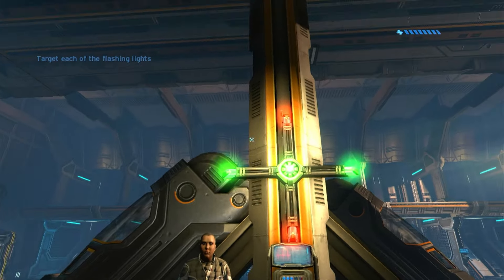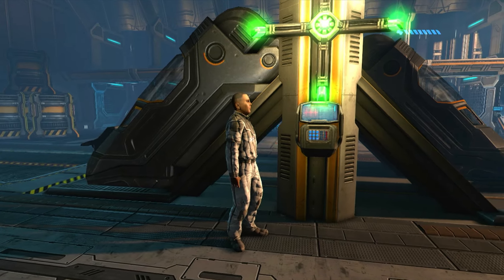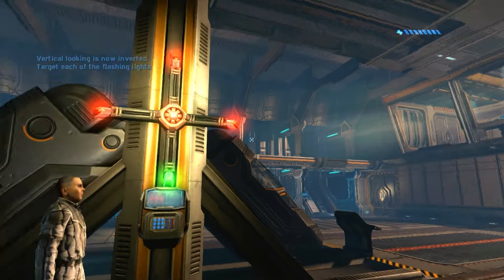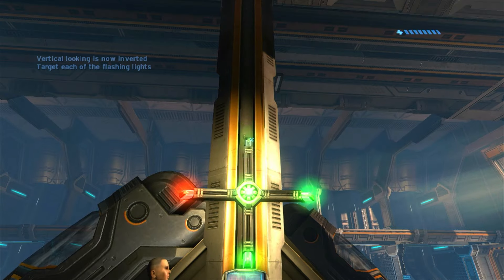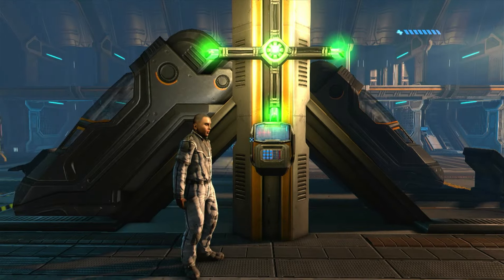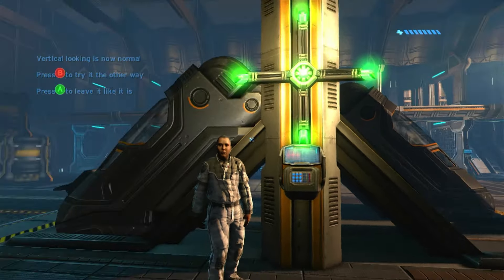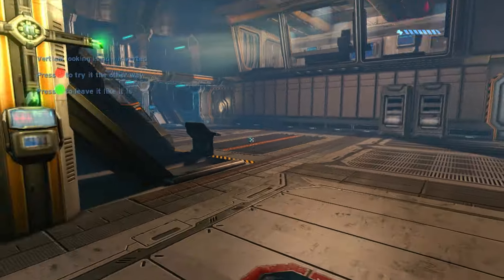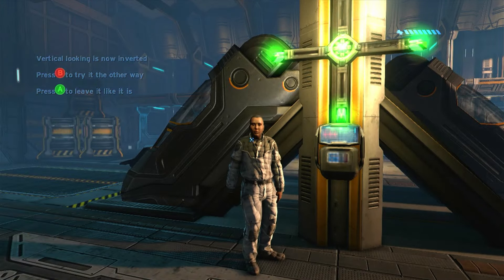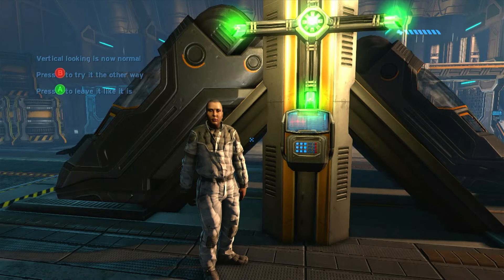Just look at each of the flashing panels to target them. When you lock on, it'll change color. That looks good. Sir, I'm getting some calibration errors. I'm going to invert your looking pitch so you can see if you like it better that way. Try targeting the flashing lights again. Is that better, or should I switch it back? Okay, try looking up and down again, please. Do you want me to leave it like that or switch it again?